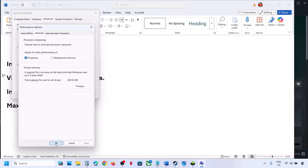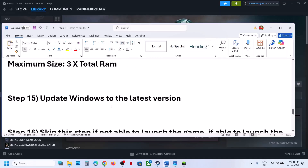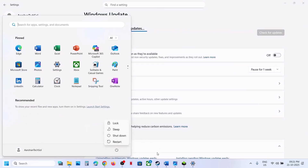The next step is to update Windows to the latest version. Go to Windows Update (or Update and Security), click Check for Updates. Once all updates are installed, restart your computer and after the system restart, check.